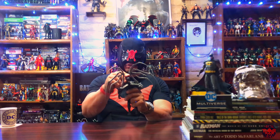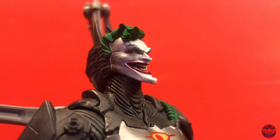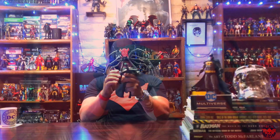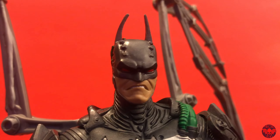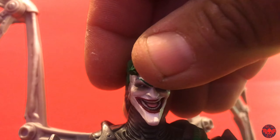Let's take a look at the heads first — we'll look at the Joker. Using the Joker head to demonstrate articulation: he can look up slightly, look down very well, move right to left, and you can tilt his head for some character. Then of course you can switch his head around and get the Batman head in control. Pretty sweet — pretty disturbing.